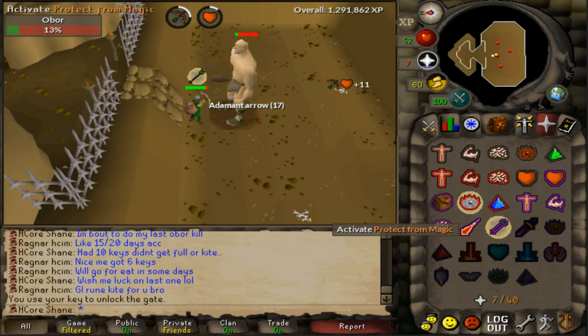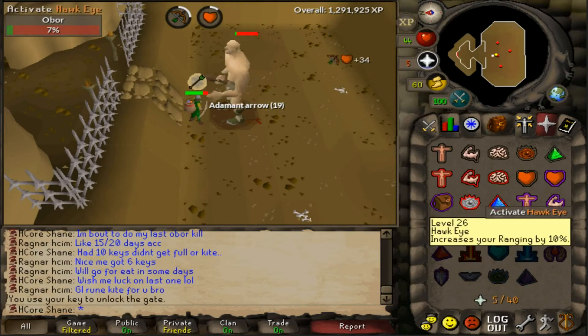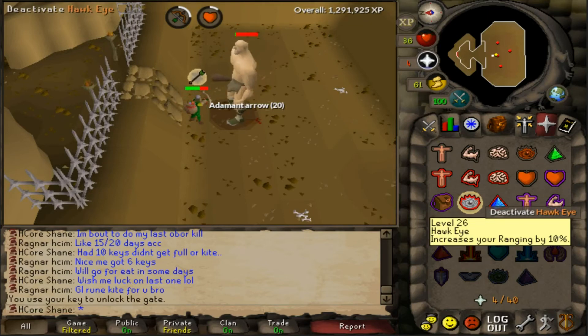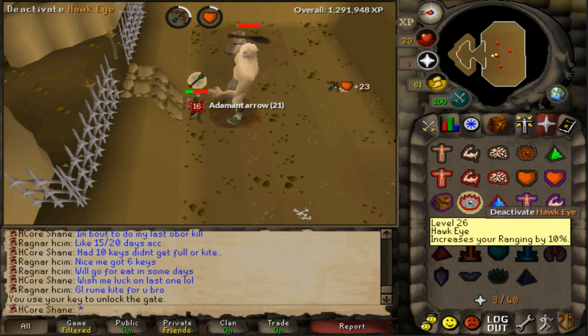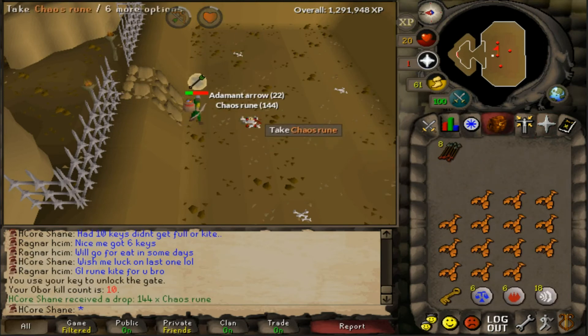This is my last key right here, so hopefully we get something. I like to flick this basically throughout the kill to make it a little better — give me better accuracy at least. Come on, let's get that kite shield. Chaos runes.